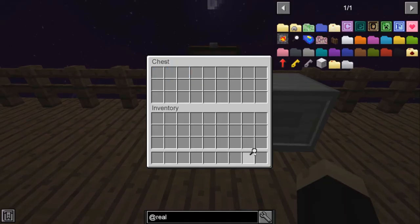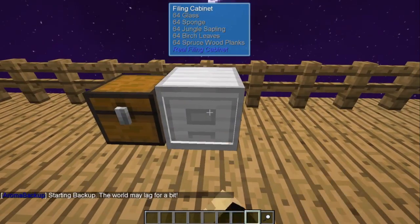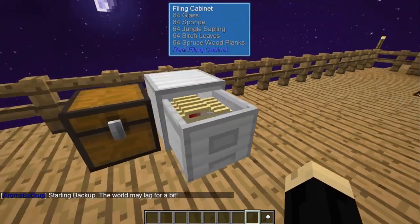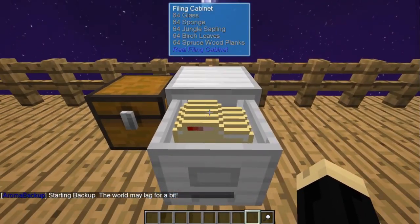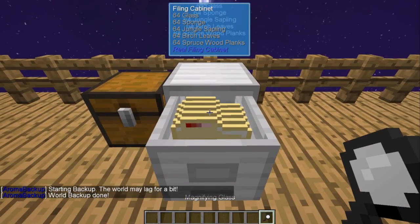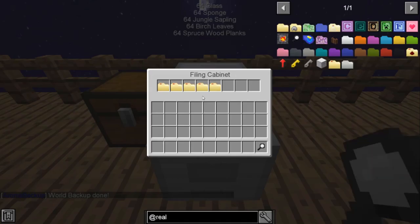That's where the magnifying glass comes in helpful. With a magnifying glass, you want to have your filing cabinet open first — you can only add or remove folders and files when the cabinet is open. But now if I right click on an open one with my magnifying glass, you'll see it has now opened up my inventory as well as the inventory of the cabinet itself.